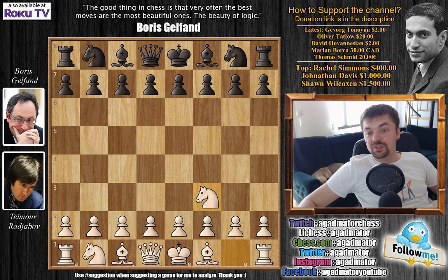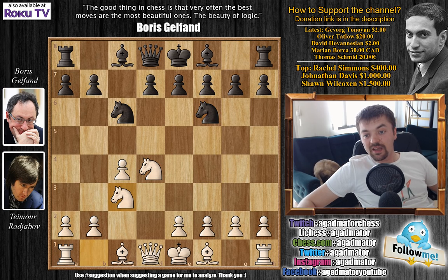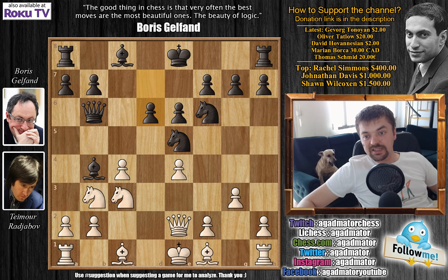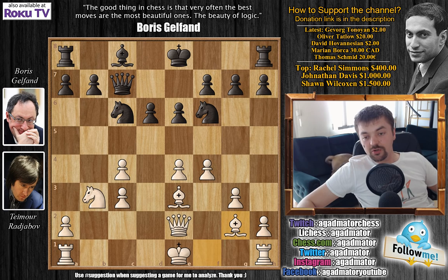Rajabov opens the game with Nf3. We have c5, c4, so the English Opening is on the board. Nc6, d4, c captures on d4, Nc4 and Nf6. Nc3, we have e6, g3, Qb6, Nb3 getting the knight out of the way. Nc5 and now e4. Bb4, Qe2, d6, f4 attacking the knight, Nc6 and Be3. First bishop captures on c3 — this comes with check — pawn captures and now Qc7. Bg2 and this is the interesting position of the game.